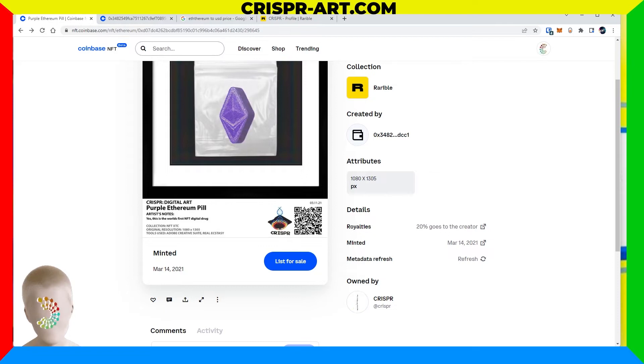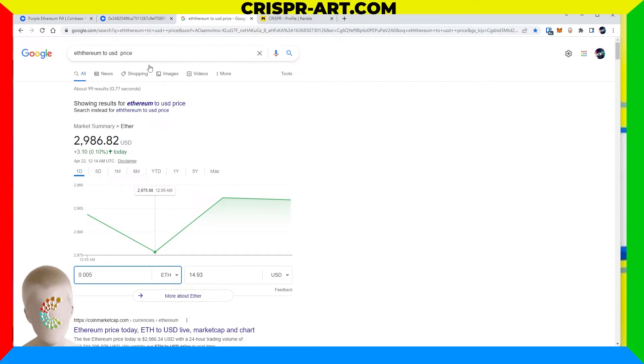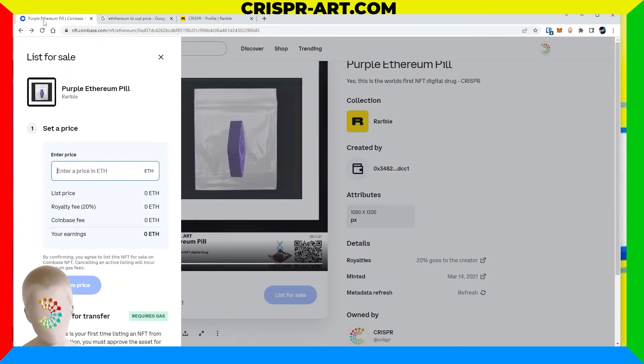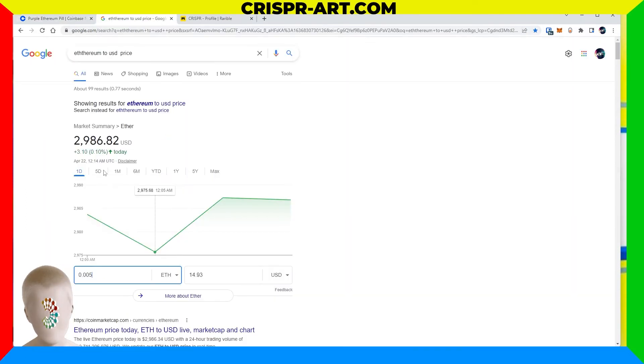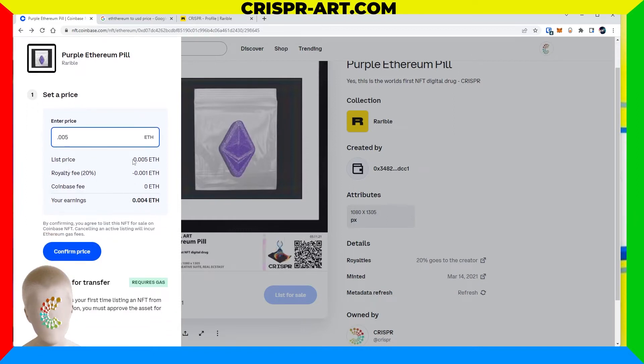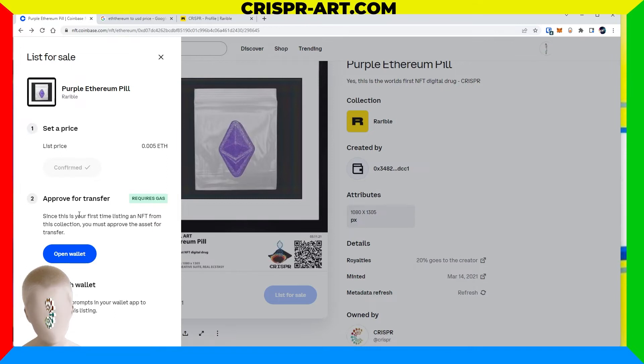It was minted March 14th, 2021, and it's owned by me. Let's go ahead and click the List for Sale button. On the left side a window populates asking to set a price. I'm going to sell this for 0.005 ETH, which is about $15. The royalty fee will be 0.001 ETH, so I'll get 0.004 ETH — about $12. The listing price is 0.005, the royalty fee is 0.001 — that's 20% — and the Coinbase fee is zero. Awesome.